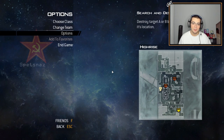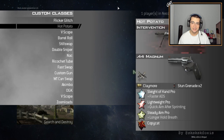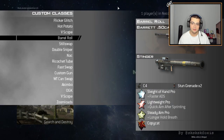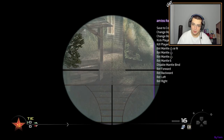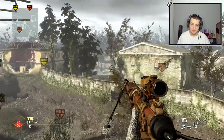Now that I hit that shot with the Intervention, we're moving on to the Barrett. I have a class already — Barrett, Stinger, and C4. This isn't a normal trick shotting class but I'm gonna see what I can do. I have an idea for a little combo you guys are gonna see in the game. I needed a map with a little height for this shot, so I decided to pick Overgrown. Let me spawn in a bot and save the position — yeah, that looks good.